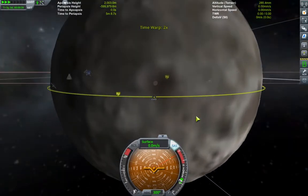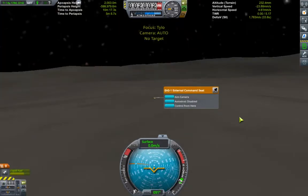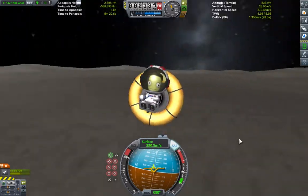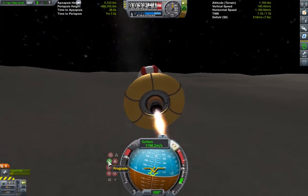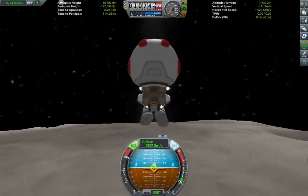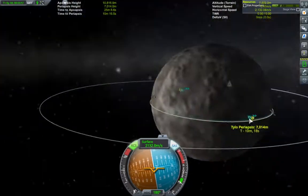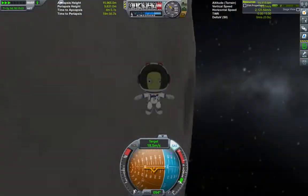Whilst landing on Tylo is generally considered the hard part, our lander doesn't have enough fuel to get all the way into orbit on its own, so once we've accelerated as fast as we can with it, we disembark from the command seat and continue the ascent using just the thrust of the EVA pack. Being careful to expend as little of the limited fuel as possible, we slowly make our way back to rendezvous with the ion craft left in orbit.